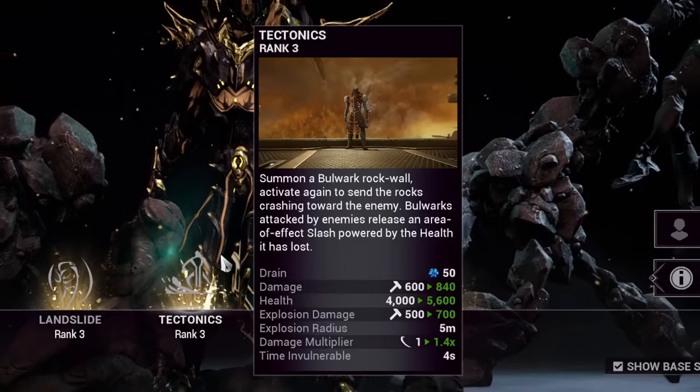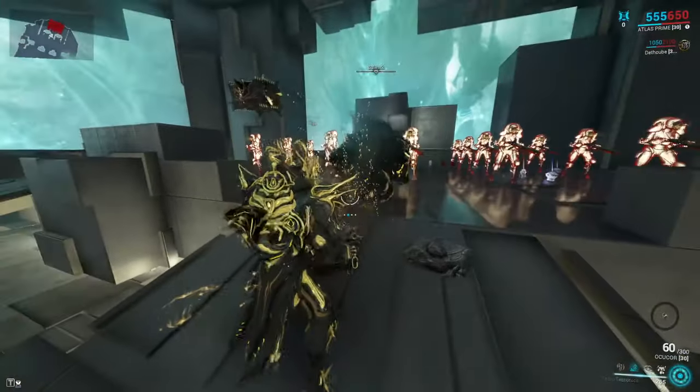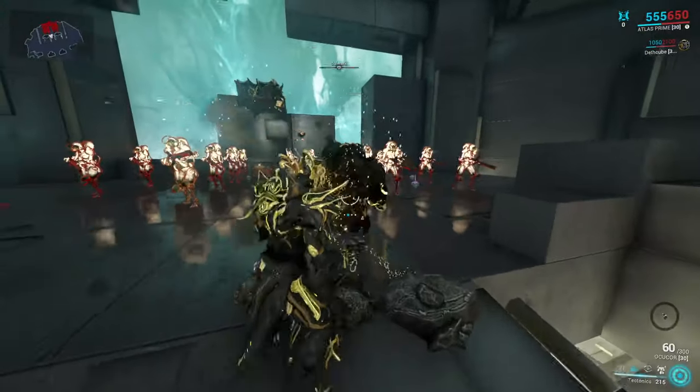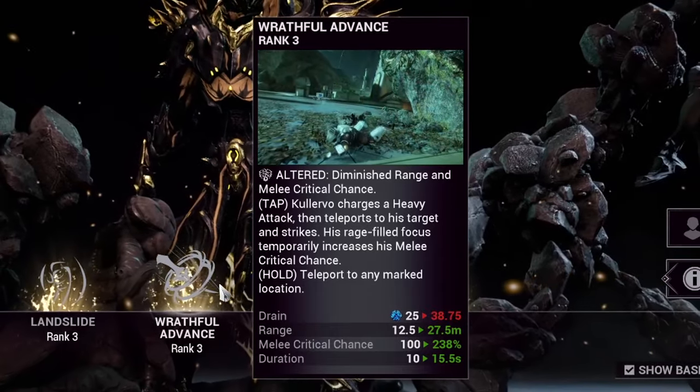Atlas's second ability will be subsumed out for this build for Calveroo's Raffle Advance ability. As of right now, his second isn't really in a great spot — it creates a small wall, it can knock into enemies, and that's basically it. It's not really worth the investment due to how lackluster it is, so we've removed that ability and brought in the Raffle Advance subsume.